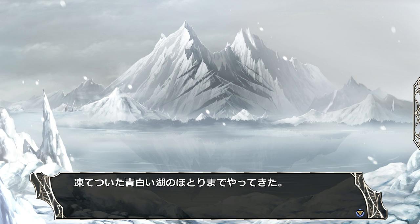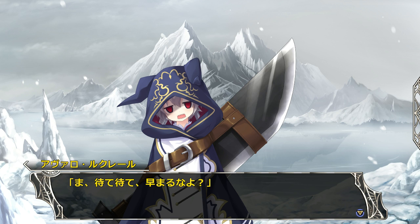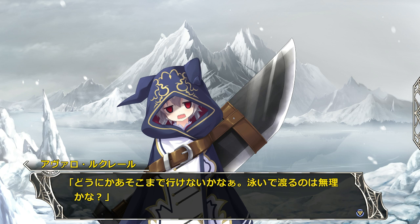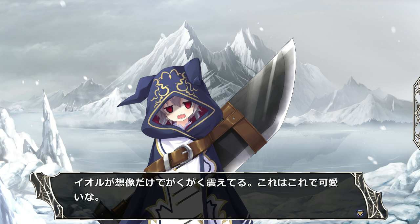You guys remember this, don't you? Back when we came and recruited Rue in here, they showed this scene — well, this scenery. It's a different cutscene. So we're looking at this pale lake. It's cold and Io wants to start a fight real quick — just warm her up. Don't get too hasty here. We're trying to soothe her and looking at that mountain of ice in the lake. Avaro wonders if there isn't some way we might be able to get there, perhaps swimming across. No way — Eel just thinking about it starts to shiver. Well, even so, she's cute that way.